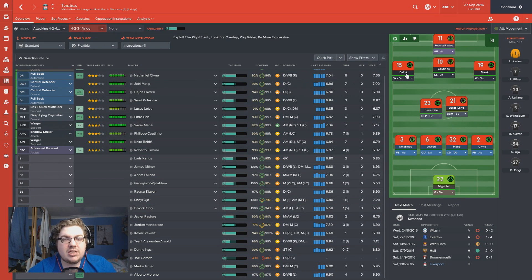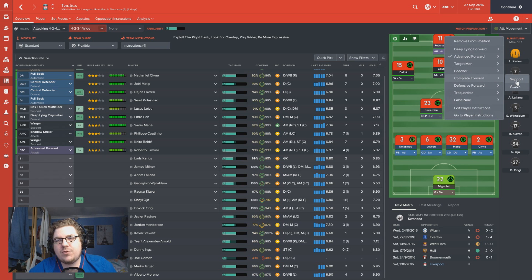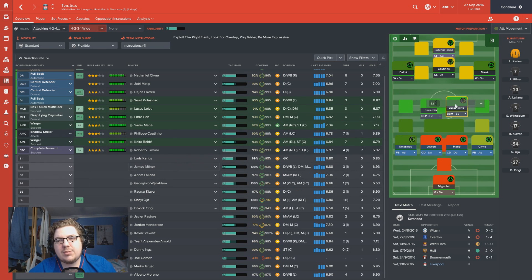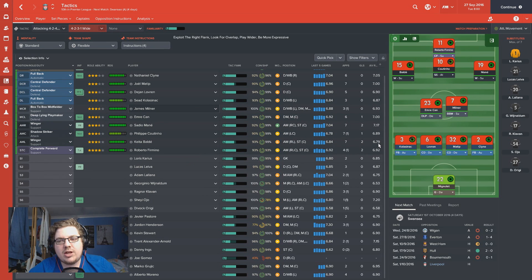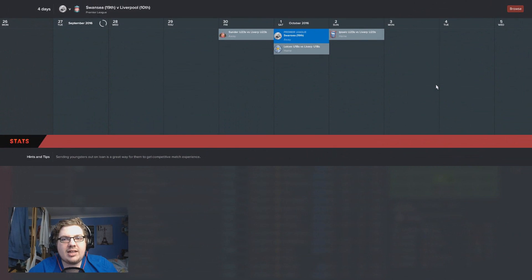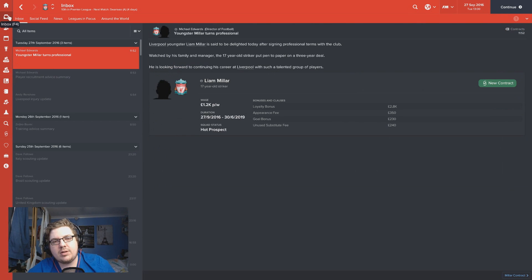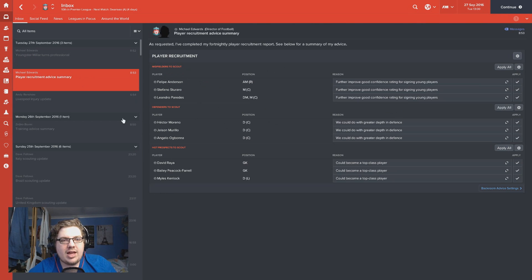For this game at Swansea, which I do consider must-win, we're going to try the other formation we've been learning. It involves a shadow striker in behind a front man. I think Firmino as a complete forward on support is probably the best bet, with Coutinho and him switching places and playing similar roles. In the middle it's going to require James Milner to come back in to play a more box-to-box position alongside Emre Shan. There's a few days yet before we get to the Swansea game so we'll see if any news comes up.